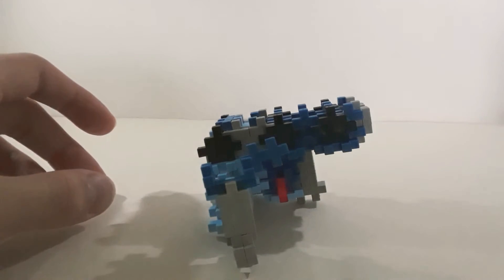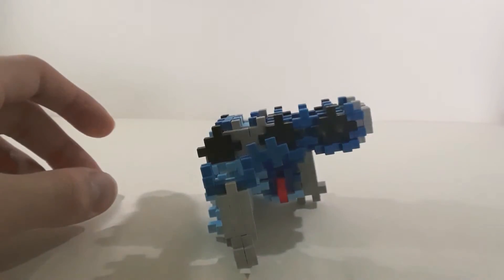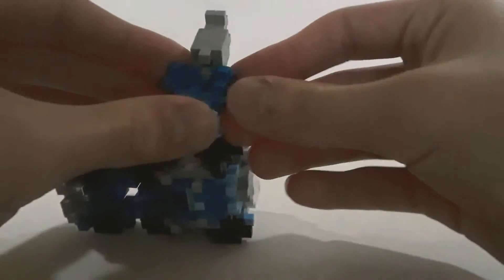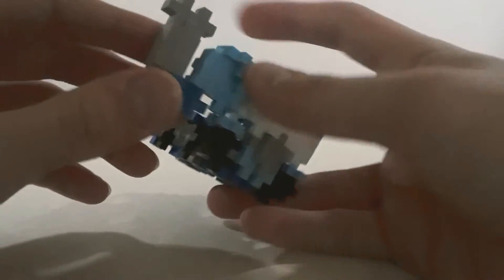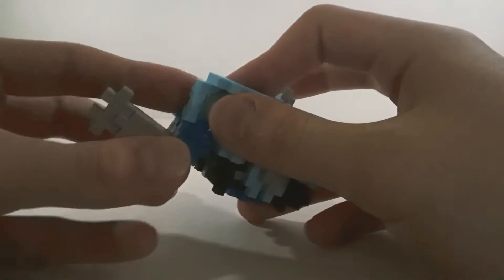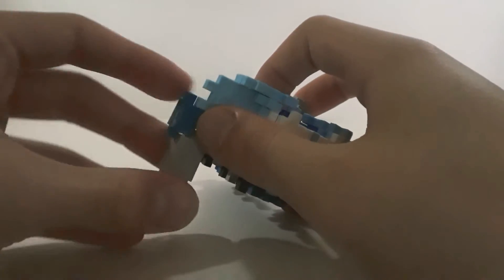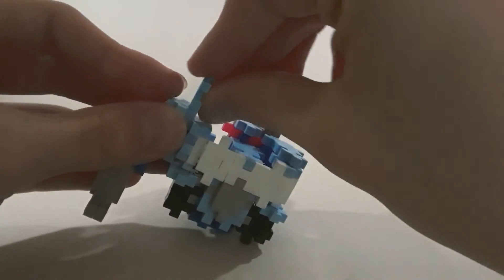Next you're gonna want to slide this bit through — sorry if you can't see a lot of this, it's very underlit here. I'll flip it over and try to light it up. Okay, there we go, that's better. You're gonna take this and fold it and peg it in. It's not that bad of a transformation — it's actually pretty fun when you just do it normally, but on camera it's so bad. Then you want to take this bit and fold it out just like that, fold this down, take the arm, fold that out, and take the shoulder pad and fold that bit up just like that. There's one of the arms.